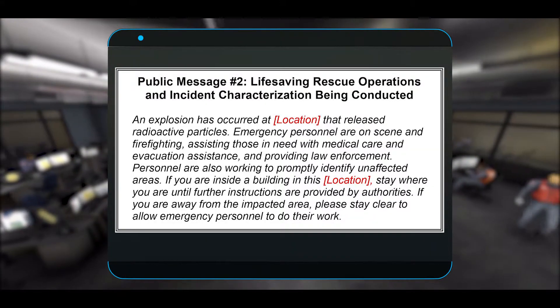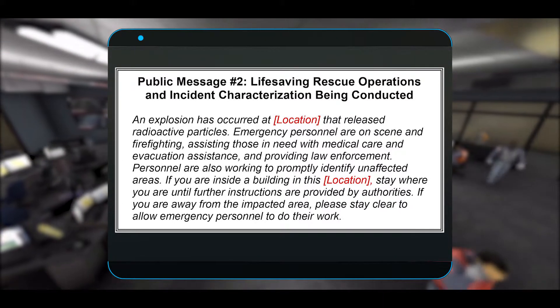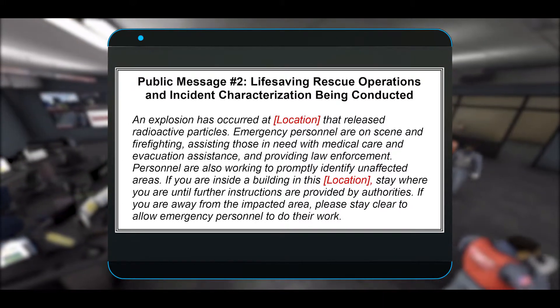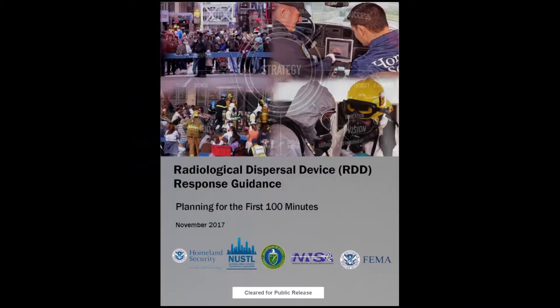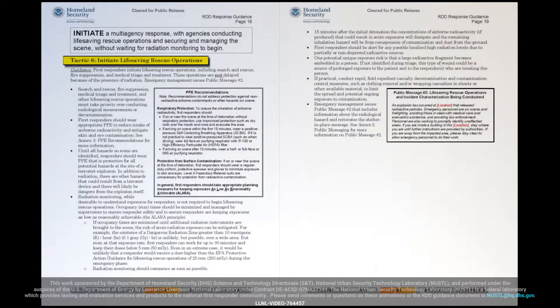Emergency management should consider issuing a second public message that includes information about the radiological hazard and reiterates the shelter-in-place message. Message templates can be found in Annex 2 of the document. For more information, turn to page 18 of the RDD Response Guidance.